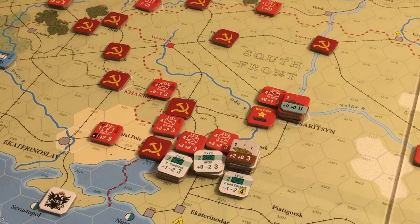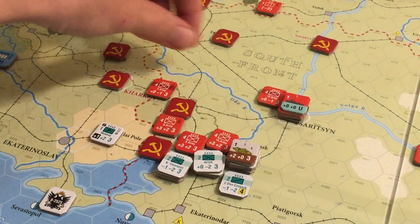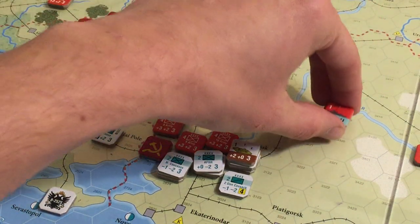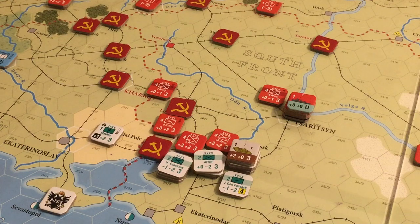Now we do the Makhno legions phase. The Reds are much closer, so this becomes the white Makhno. Now we do strategic movement. Armed Forces South Russia — not going to utilize that. Neither will the Siberians. The Reds will take this opportunity to move the Red Train — we'll actually keep it in Tsaritsyn for now. Everybody else's movement looks good.